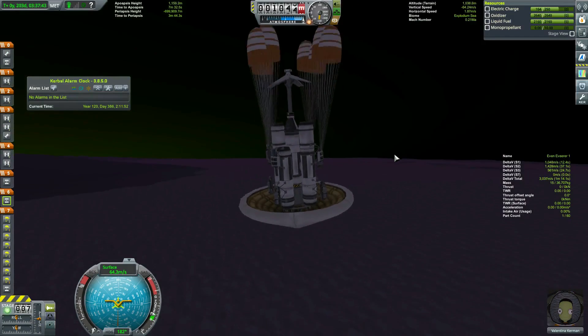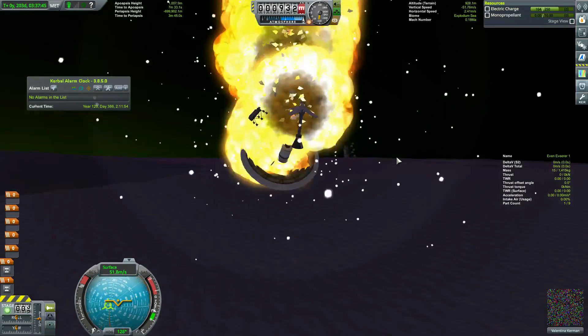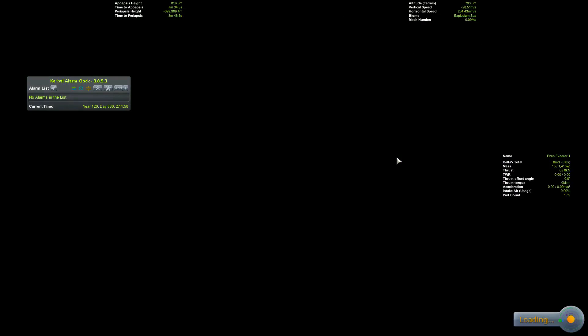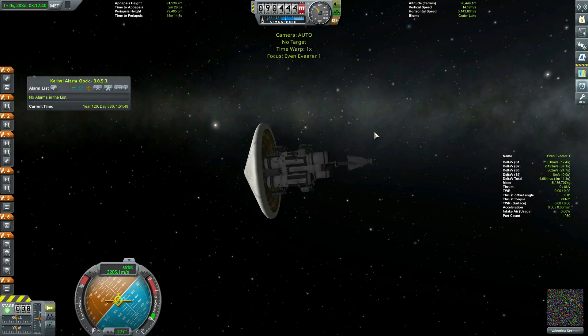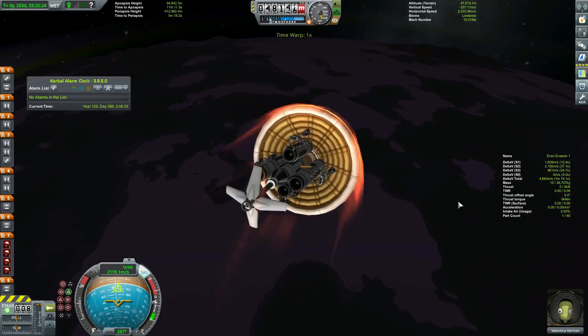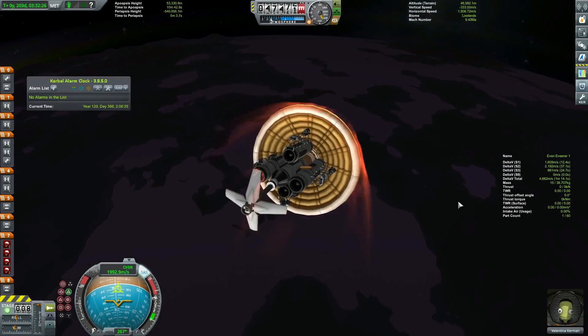I hit the chutes anyway, and then — oh no, that's not good. Staging problem there: I was supposed to ditch the air brakes, but instead hit the heat shield, which took out most of the ship. I try again with the same descent profile, trying to use aerodynamics to slow down more. I fail.